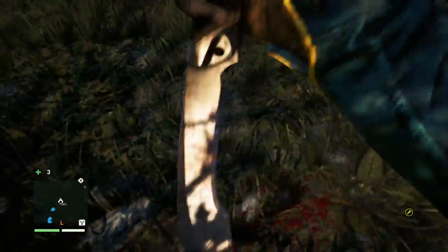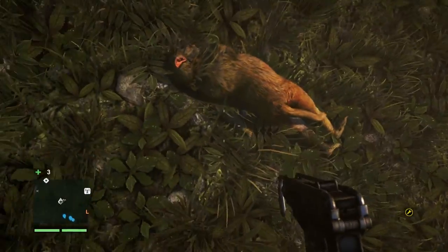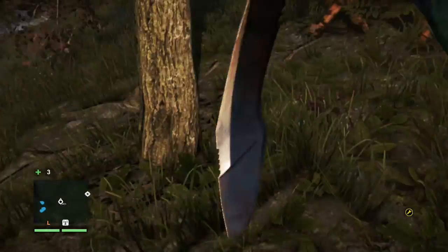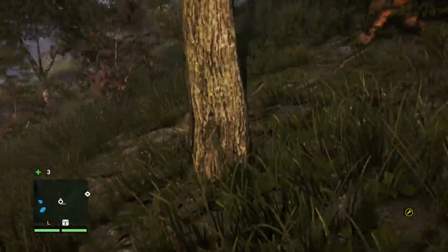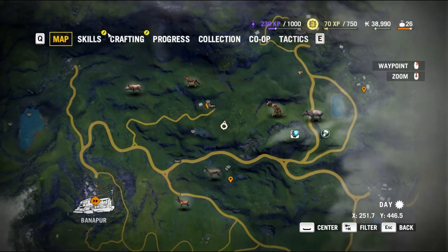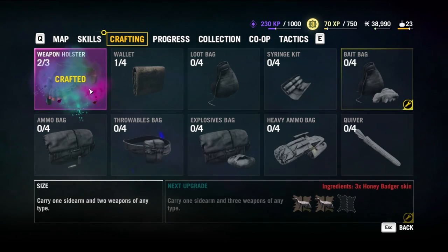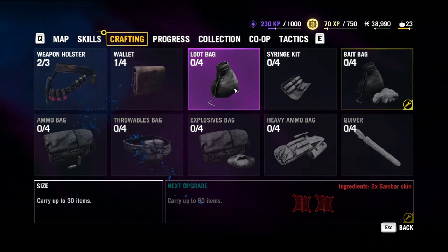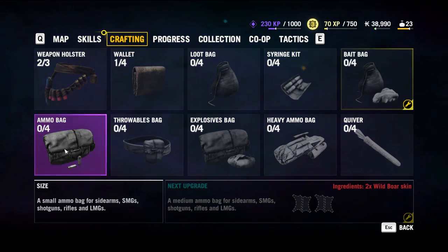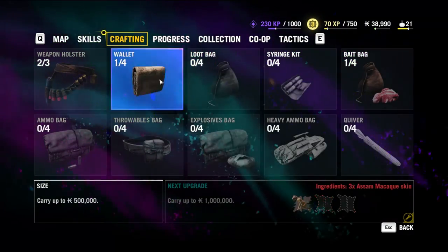I'm almost full - I need to get a better backpack fast. Hopefully I can craft something soon. I think that's all the skins - oh there's one more. Let's see if we can craft anything with all that stuff, probably not. Maybe with the tapir skin. Let's get into crafting and see if we can make something - maybe a new weapon holster. I want a bigger loot bag but we need two sambar skins.